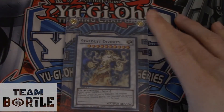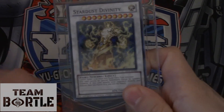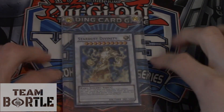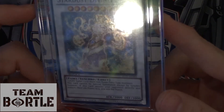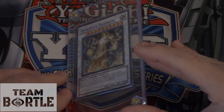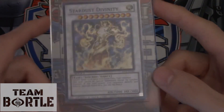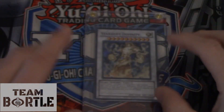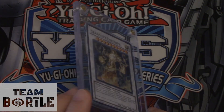Number 1 — Stardust Divinity takes the top spot. It's a fairy, but it has Stardust in the name. This is our most rare and most expensive card on the list. There were under 60 of these in the world — the super rare version — because when they were given out, there were tsunamis that hit Japan, so there weren't many competitors at Worlds. This card is about $2,400 USD. One recently sold on eBay for about $2,000.